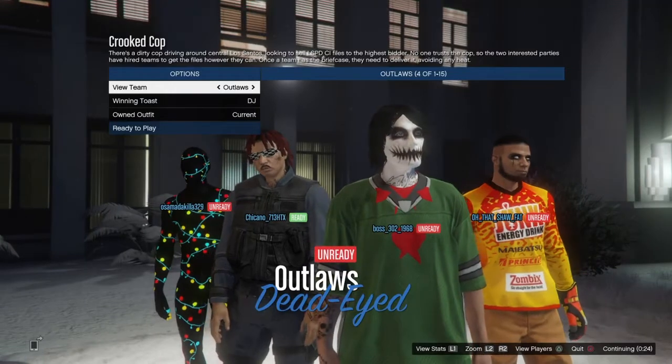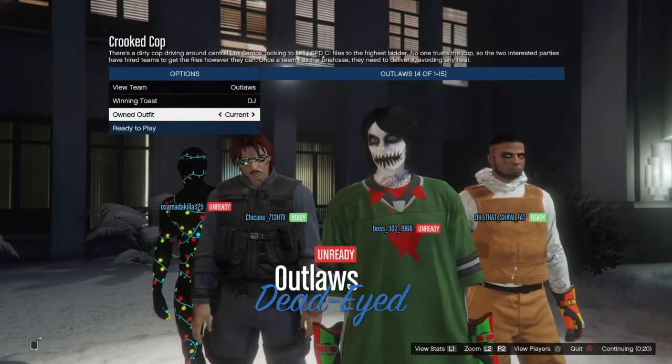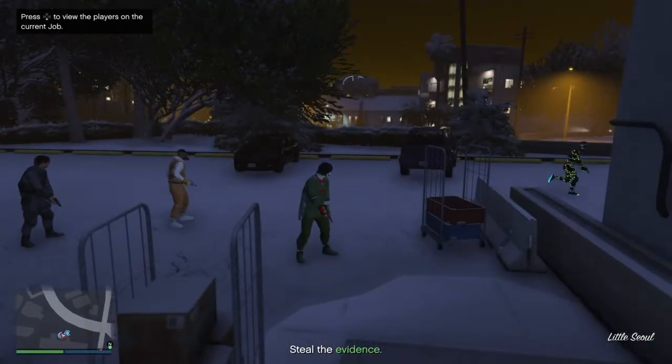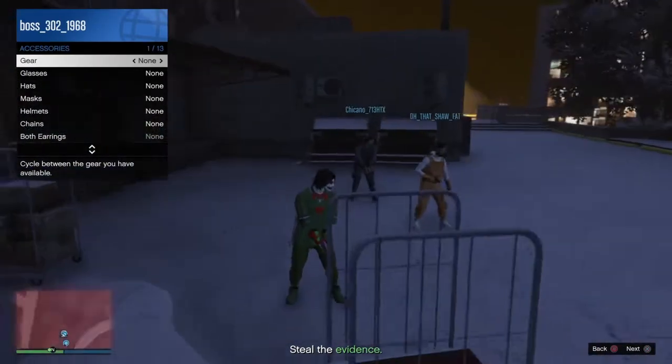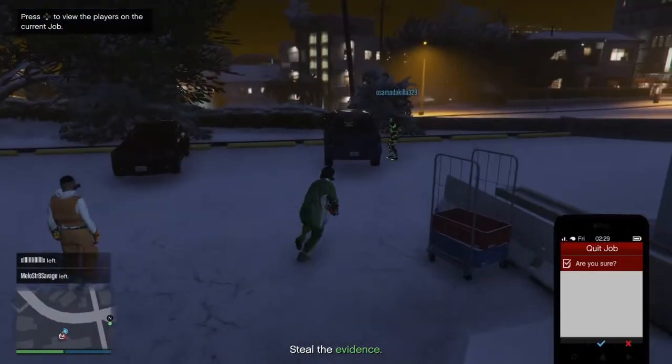Once you get to the selection screen, switch your owned outfit once to the right, then back to the left — you should see you have the racing jersey with the gloves. When you spawn in, open the interaction menu, go to Style, go to Accessories, put on a rebreather or some glasses, and then click the job through your phone. Easy as that.